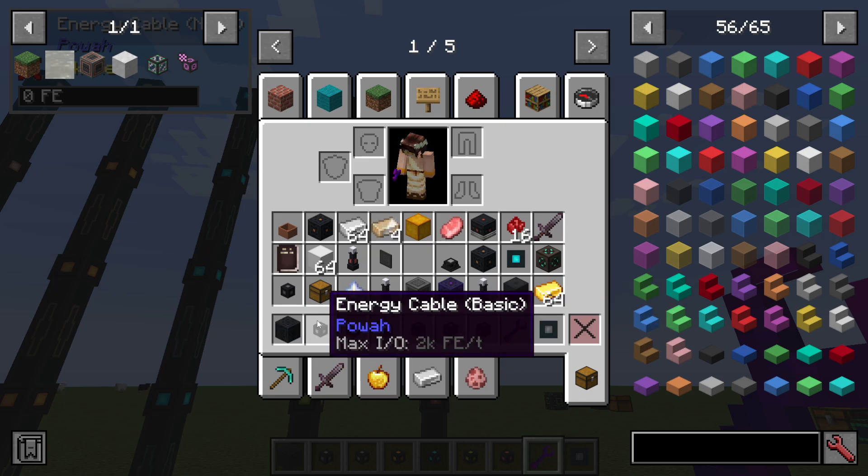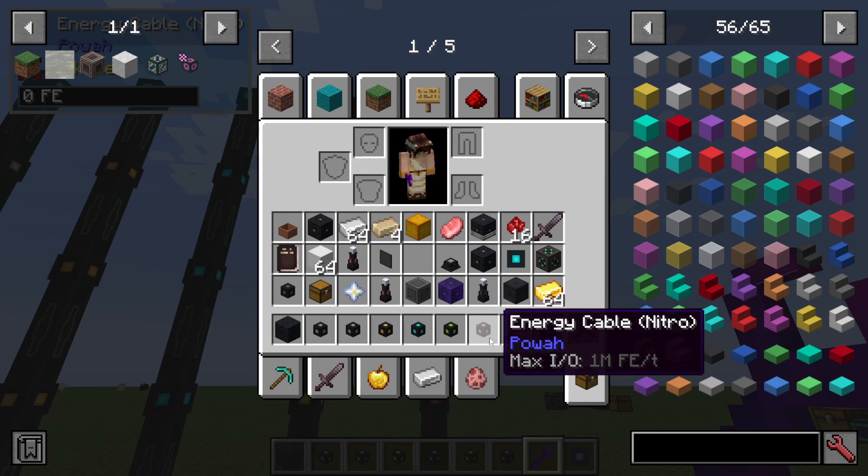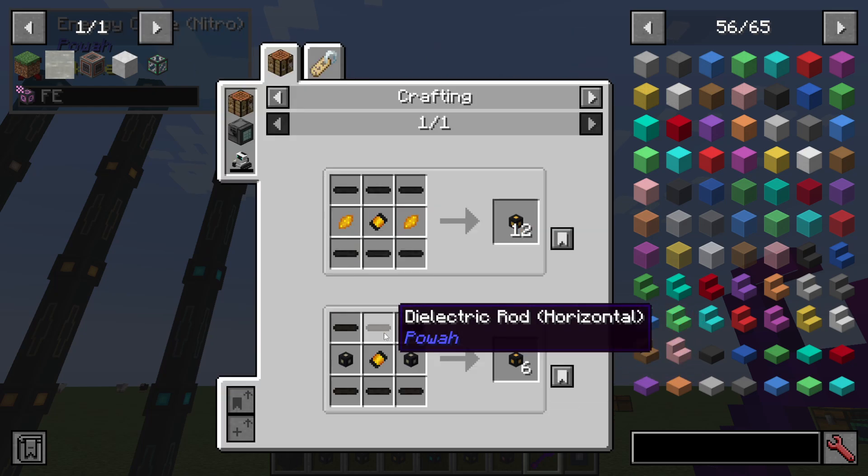The basic cable is going to be able to transport 2,000 forge energy per tick, and it goes up to 5k, 20k, 50k, 200k, and a million per tick at the highest tier.